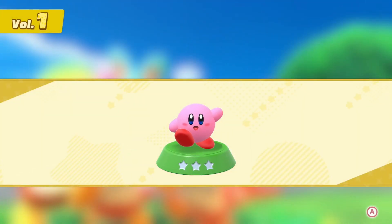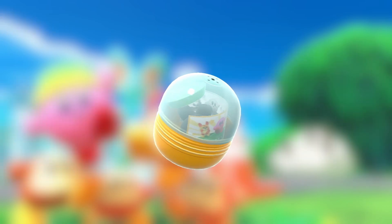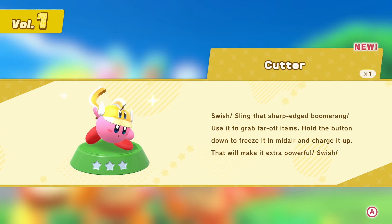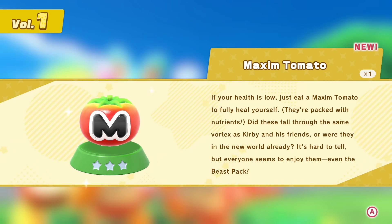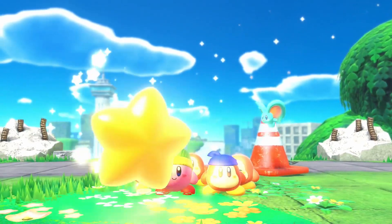What toy did we get? It's your favorite — Kirby! He has a new and mysterious power — it's the mouthful ability. We got Cutter — that's your boomerang ability. And we got a Maxim Tomato. I thought M stood for mighty, apparently not. That's why I don't know much about Kirby.